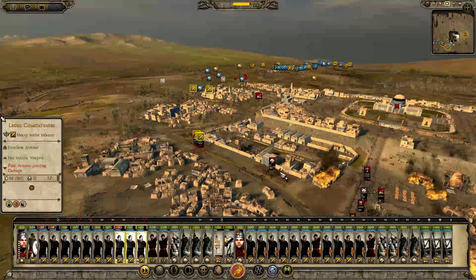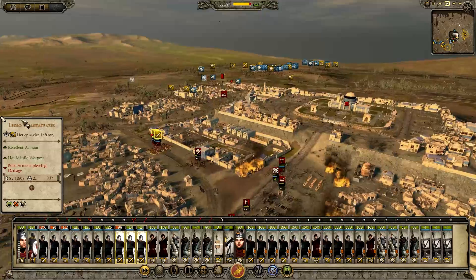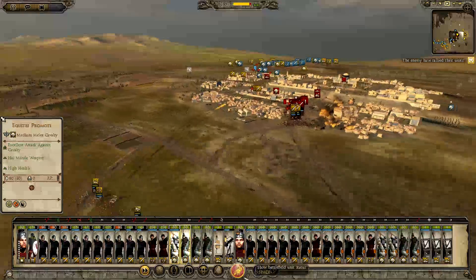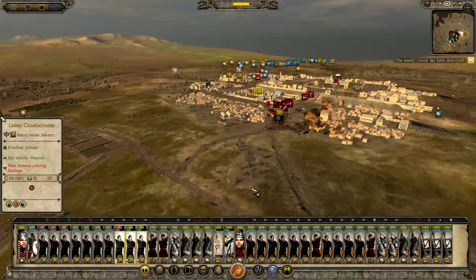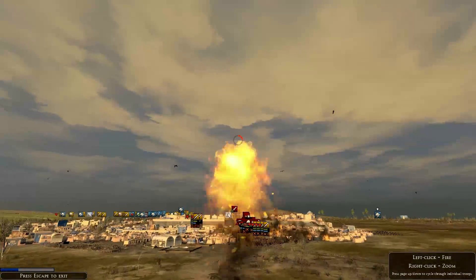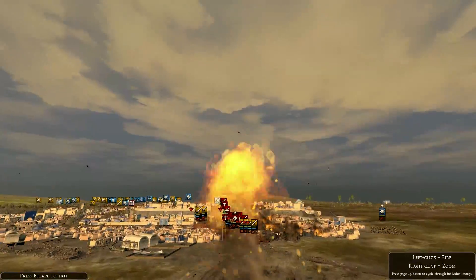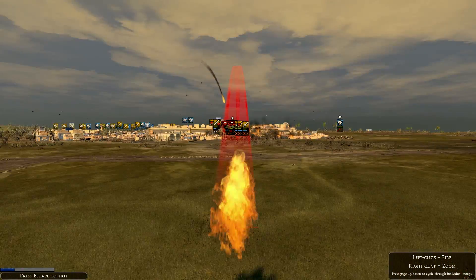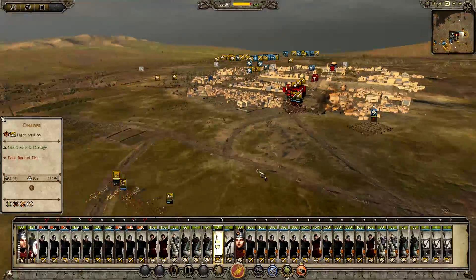I've got other units flanking. I'm going to send these two cavalry to flank them and go hit the town square — hopefully we can take it. I'm going to control the Onagers for a little bit. That was a little bit wayward, but I also don't want to hit my own troops. I think that is going to hit my own troops — I'm going to halt with that. Looks like my army has finally got here.